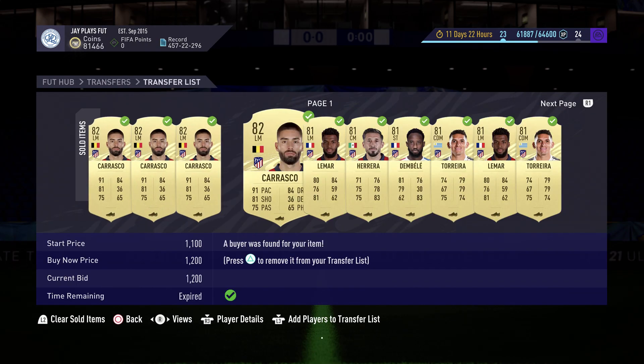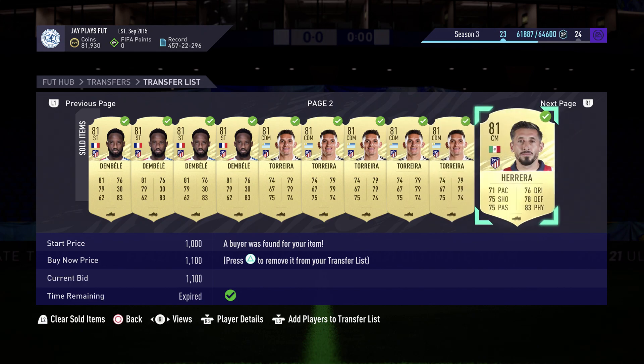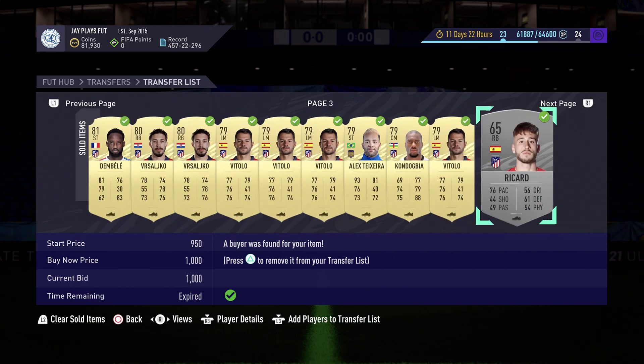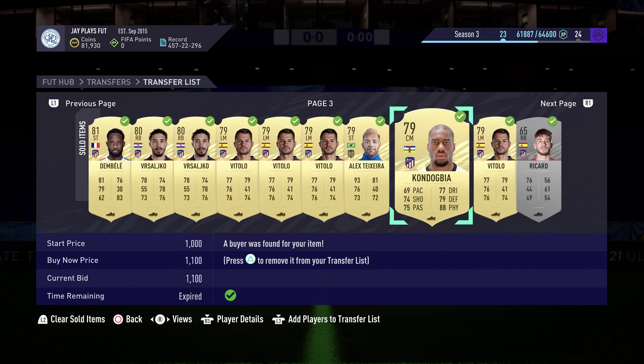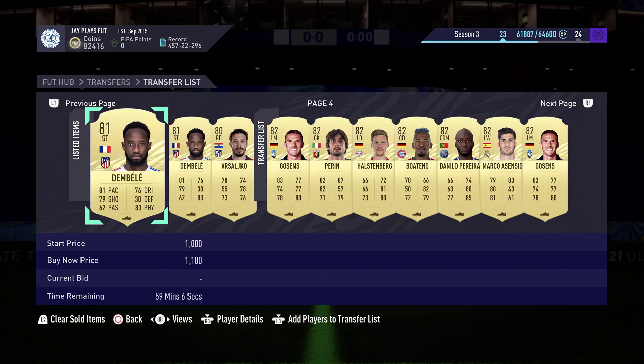As you can see, we already sold 29 cards — a ton of them at 1,100 coins. We also have a Jeffrey Kondogbia, who we didn't manage to pick up. We have three left on the market, and one of them just sold.